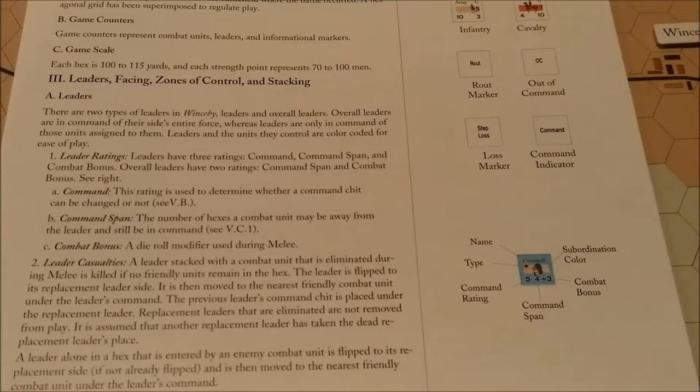Leader casualties: a leader stacked with a combat unit that is eliminated during melee is killed if no friendly unit remains in the hex. The leader is flipped to its replacement side, then moved to the nearest friendly combat unit under the leader's command. The previous leader's command chit is placed under the replacement leader, so they keep the same command regardless of leader. Replacement leaders that are eliminated are not removed from play — it is assumed another replacement has taken their place.